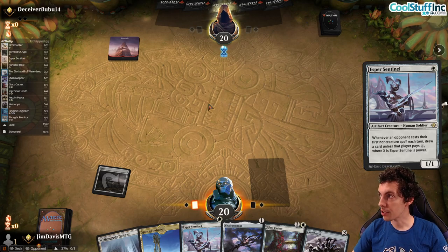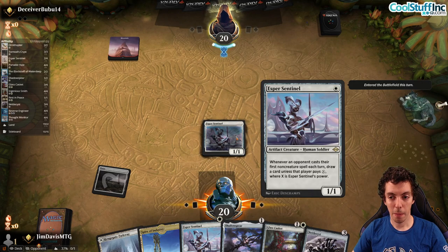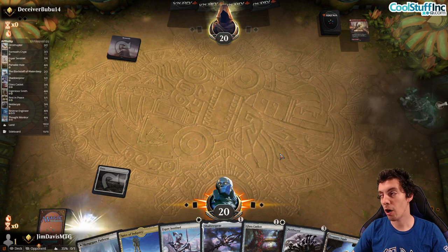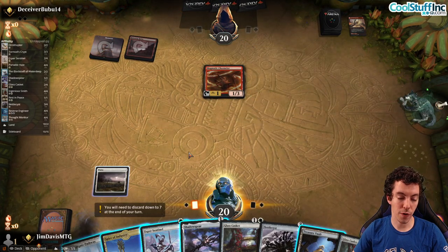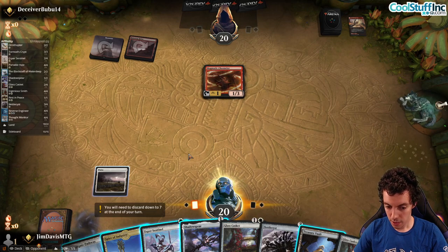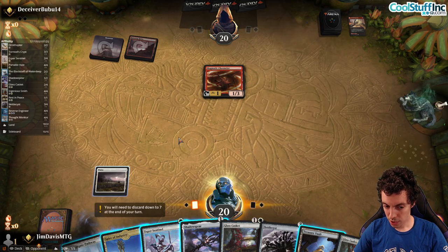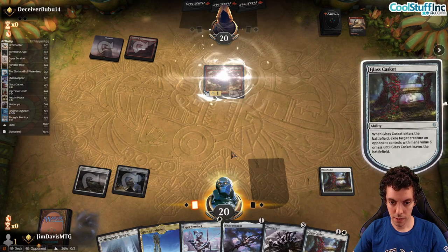They think about whether to kill my Esper Sentinel and let me draw a card. While they're in the tank, I want to remind y'all there's a companion article to this video on CoolStuffInc.com. Also check out my article from Friday — one of my favorite cards from last year. Free content every weekday at CoolStuffInc.com, no paywall ever. Spikefield kills Sentinel — so we draw a card. We're going to Casket their Channeler since they're low on cards. Play Treasure Vault for the Casket. Next turn's Sentinel plus Casket or Shadow Spear.